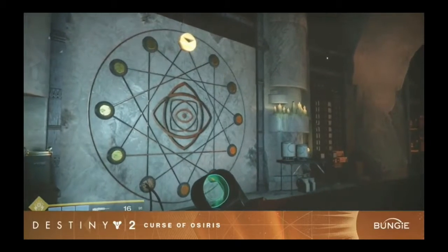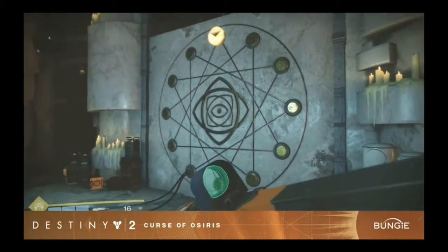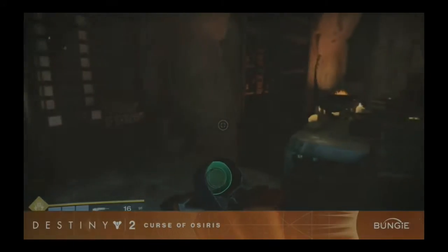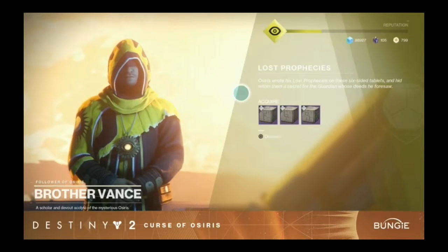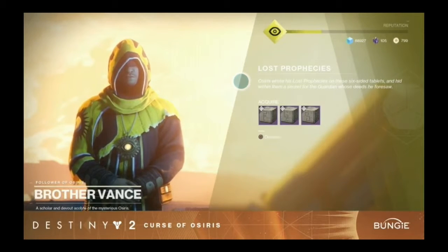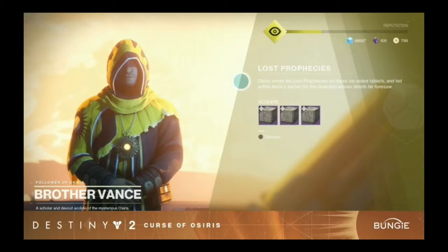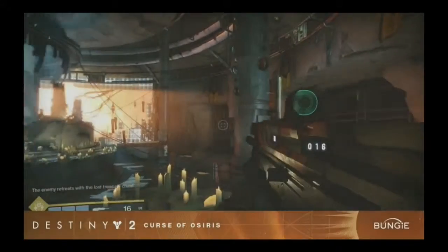As we saw in the first livestream, Bungie showed us that we will be able to forge new Vex-style weapons at the Lighthouse. In the second livestream, they showed us how the Forge will work and showed an actual weapon being forged. To unlock a new weapon, you will need to visit Brother Vance in the Lighthouse to get a Lost Prophecy — which is like blueprints to unlock one of 11 new legendary weapons. All the weapons from the Forge are based around weapons that would have been around when Osiris was still part of the Vanguard at the Tower, before he was exiled by the Speaker.